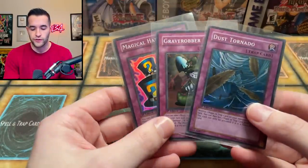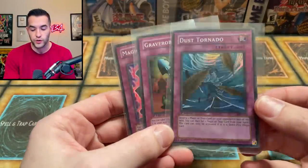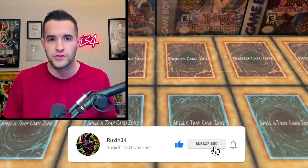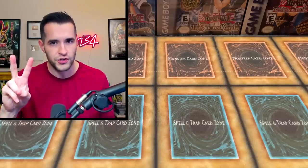I'll be giving away these three Pharaoh's Servant first edition super rares, including Dust Tornado, which is a pretty nice card for some old formats. All you have to do is like the video, be subscribed, turn on notifications, and put your votes down below. Will it be Master Collection 1 or Master Collection 2?